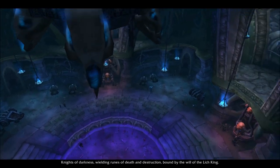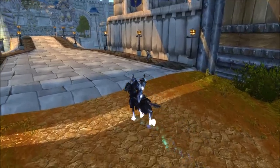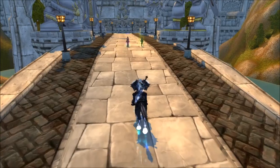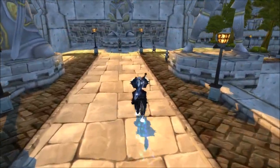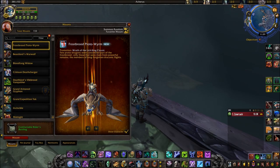You want to complete the Death Knight starter intro zone in Eastern Plaguelands, which takes just under two hours. It will end with you running to either Stormwind or Orgrimmar to talk to your faction leader, who will accept you back into the Alliance or the Horde. Complete that, and when you log back over into retail you will have this mount waiting for you in your mount collections tab.